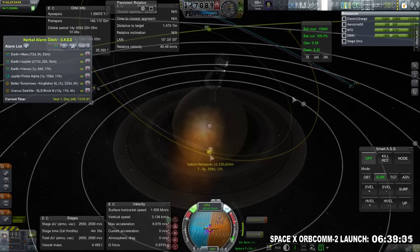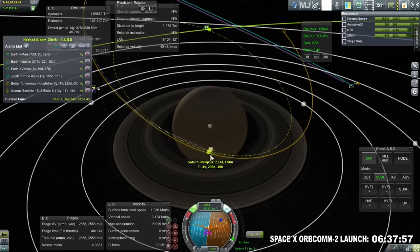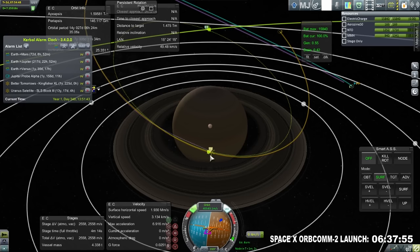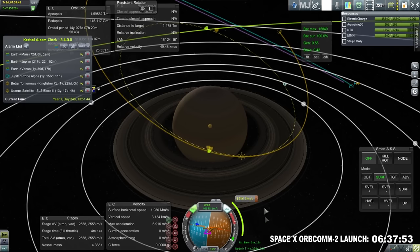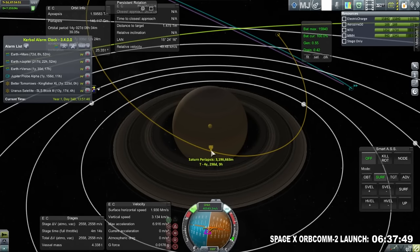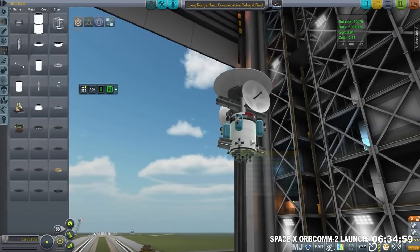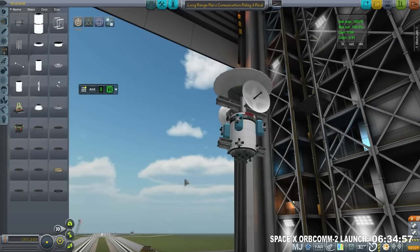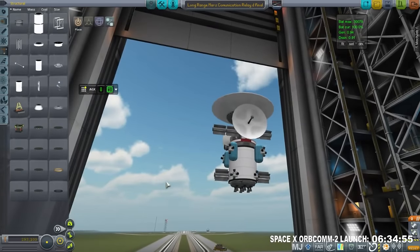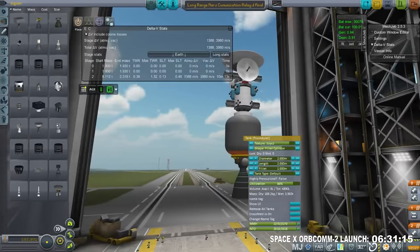There's me making the mid-course adjustment and getting it as close to the intended orbit as possible — nice and tight around Saturn. We'll have this added to the alarm clock and check on it later. Technically that wasn't a mid-course adjustment; that was right outside of Earth's SOI. Anyway, this is a payload by Bluegill Bronco 2, and it's a long-range Mars communication relay.